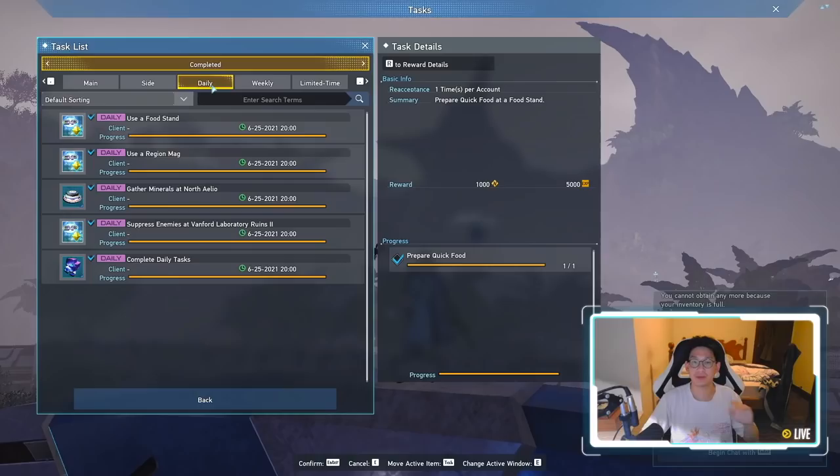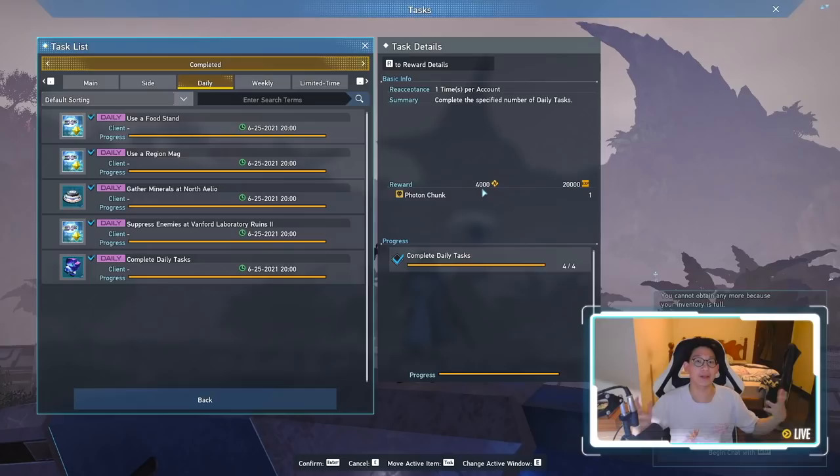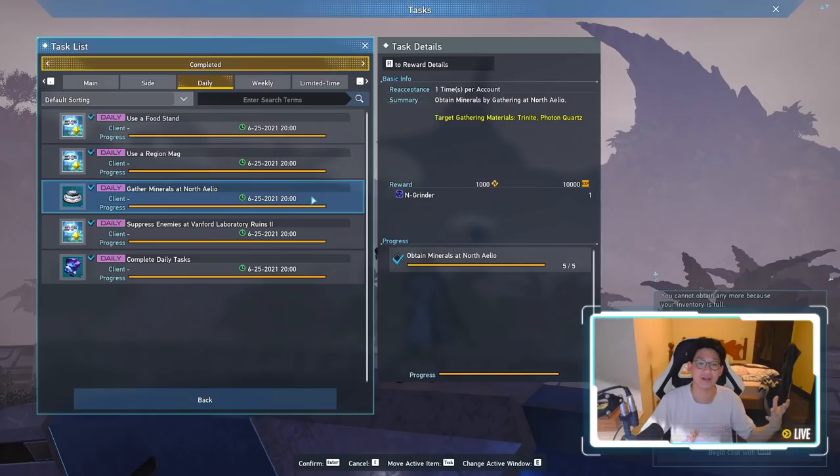So the very first thing I always do when I log in is very simple. You simply just complete all of your daily missions because they do give a little bit of meseta. Your dailies are mainly used to get EXP because it gives a big chunk of EXP. As for the actual meseta it gives you, it's not much, but it's still something.